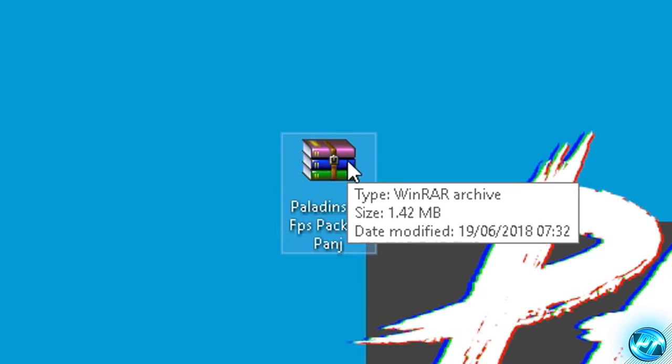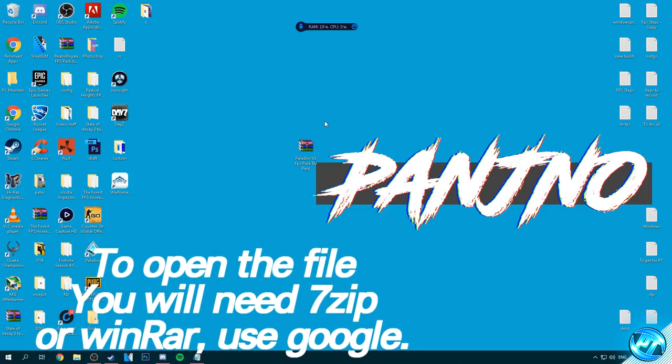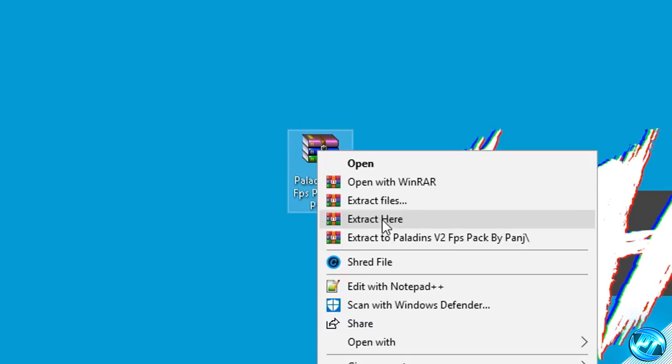It should have a name such as Paladins v2 FPS Pack by Panj. Now to open up this file you will either need a program called WinRAR or 7-Zip — take yourself over to Google, install one of those programs and come back to the video if you don't already have one. Once you've got one of those programs installed and you've put the FPS pack onto your desktop, simply go ahead and right click and hit Extract Here.